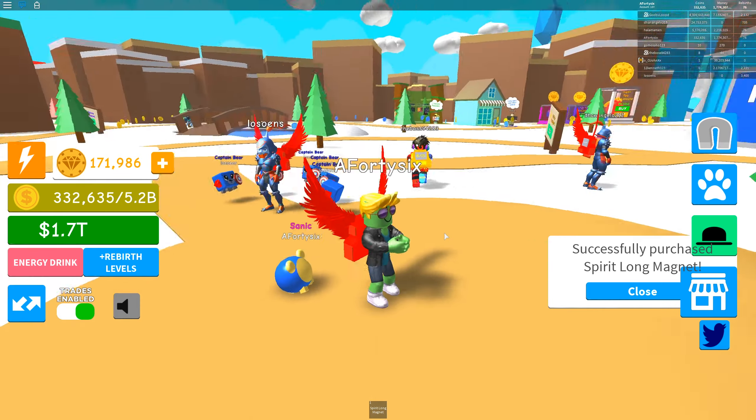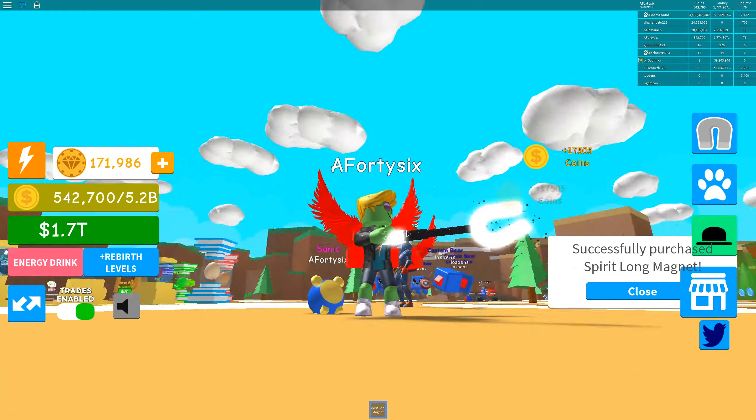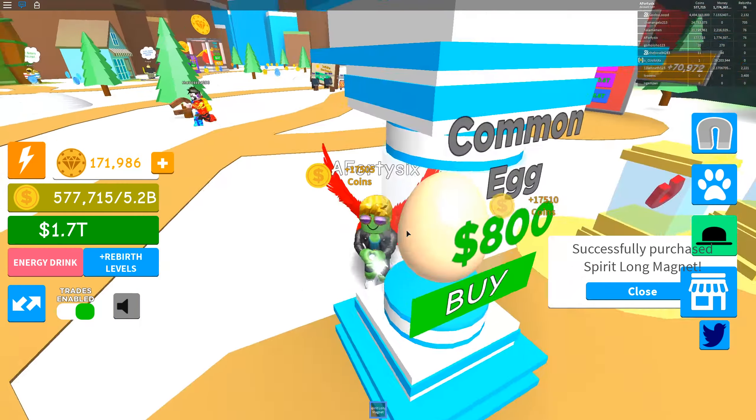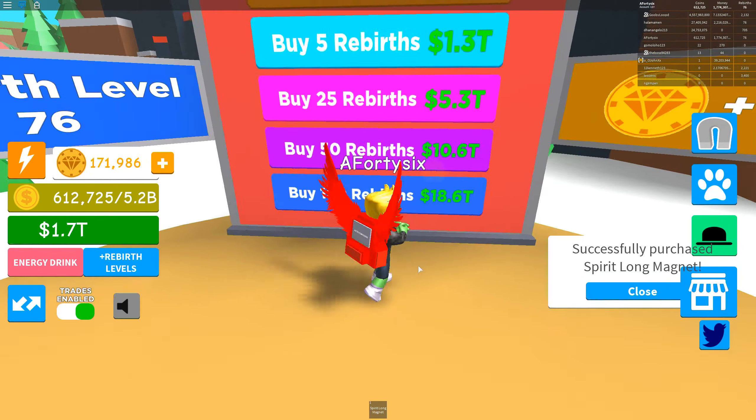I'm going to show you a really good cheat for when you first start out with rebirthing. We've gone ahead and got ourselves a spirit long magnet, which is the best one you can get without using rebirth tokens. Typically, the magnet is going to get taken away from you when you do the rebirth - all of them except the rebirth ones get taken. So we're going to go ahead and buy some rebirths, and straight away re-equip our magnet. It hasn't actually taken away this magnet yet - that's the key thing. So while you've got that magnet, I held it on for a few seconds and it's actually gone now. I was able to pick up 1.6 million in that short amount of time.